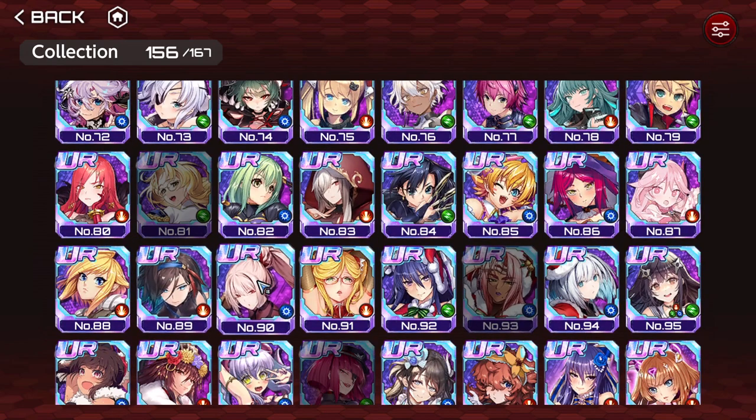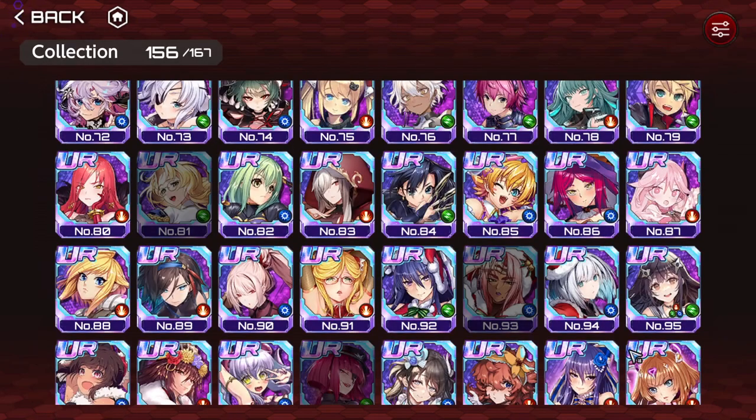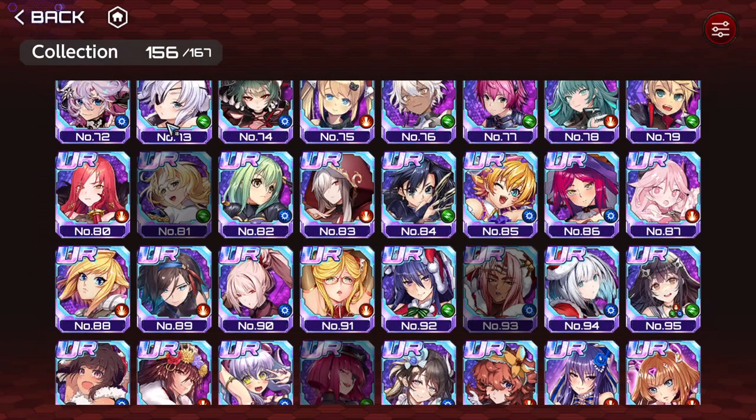Reina increases critical damage of ranged attacks by 36% and freezes the enemy. At least blue has good means of damage on ranged attacks with supporters like Reina. It's a pretty good supporter, but limited to range. The freeze is really, really good — it literally freezes the enemy and they won't move until you hit them. You can interrupt their actions, and the next instance of damage deals double damage. It lasts 5 seconds, so you have time to do the wind-up animation and use your most powerful skill — like Astaroth using Meteor.